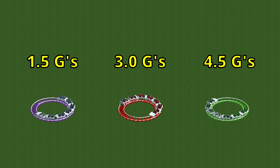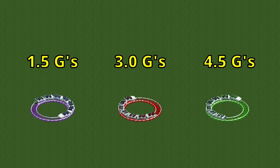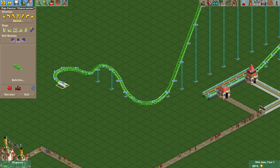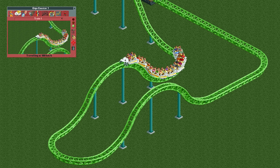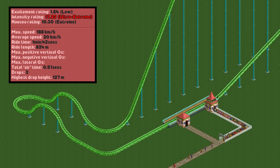G-forces are directly proportional to speed — the faster the train speeds through an element, the higher the forces it produces. So let's build a giga coaster as tall as we can and put a small unbanked turn and a bunny hop at the bottom of the drop. After going down 127 meters, the train reaches a speed of almost 200 kilometers per hour and definitely severely injures the guests. This speed gives us a maximum of 6.6 positive g's, minus 5.1 negative g's, and 8.5 lateral g's — not exactly pleasant, but we've only just gotten started.